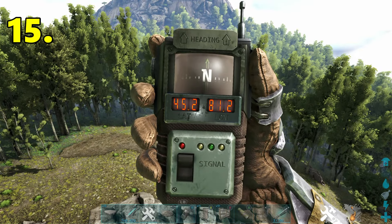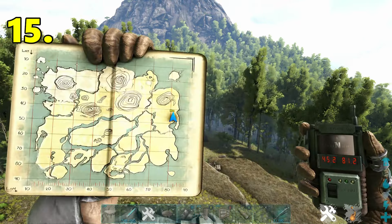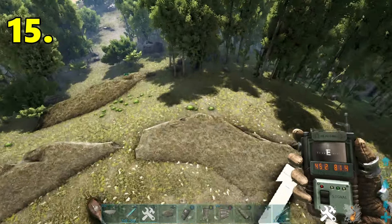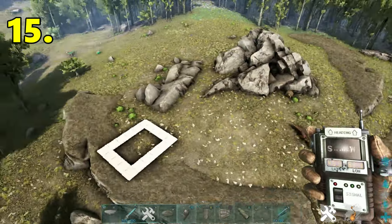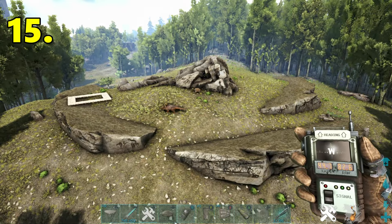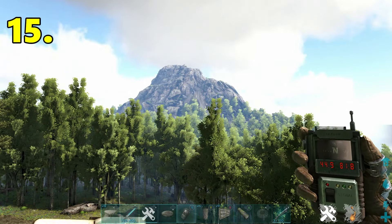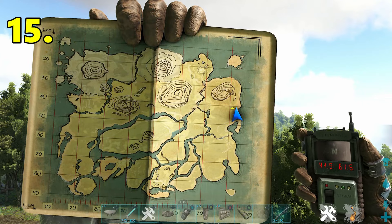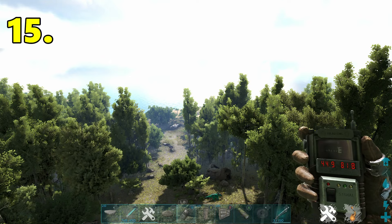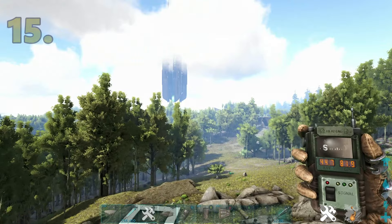Next base location is going to be 45.2 latitude, 81.2 longitude. There's this rock formation below us — it's not the flattest area, but it's a really cool looking base location. You could definitely build something cool here, directly below this mountain, opposite Karno Island. If you look directly east, you're really close to the Caverns of Lost Hope, and Green Obelisk is not too far away either.